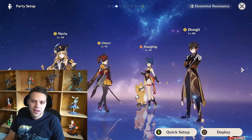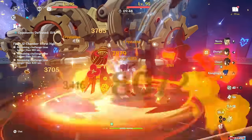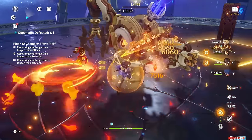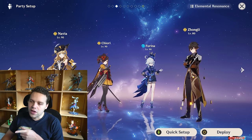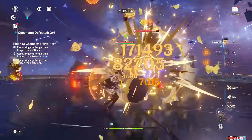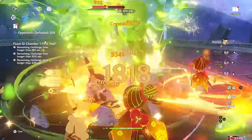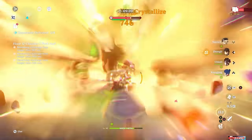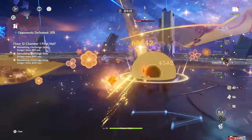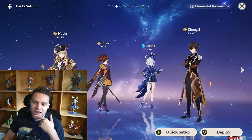I liked the triple Geo team a bit less — it wasn't awful, but Shangling needs an absolutely absurd amount of ER. The ideal would be if you could run Farina on this team, and that got me thinking: what if we had a Geo healer that summoned a Geo Construct? That would allow a Navia-Chiori team to make full use of Chiori's kit, with the construct doing a bit of damage and being buffed by Farina. This could be a preview into the future best Navia team — right now we don't have a Geo healer that summons a construct, but I could definitely see it happening.